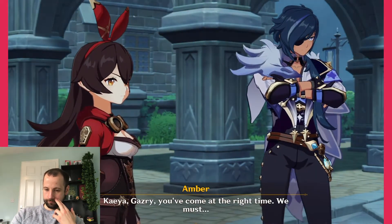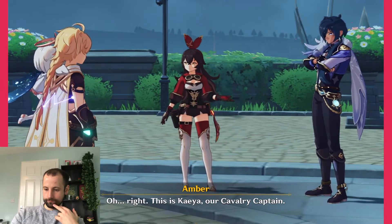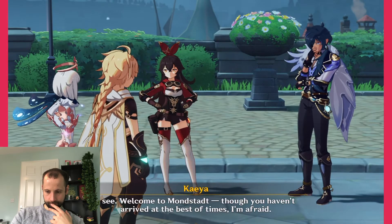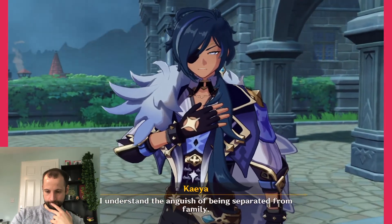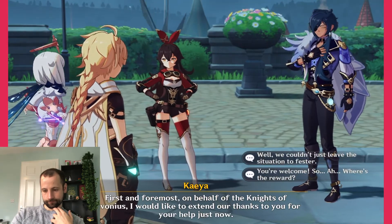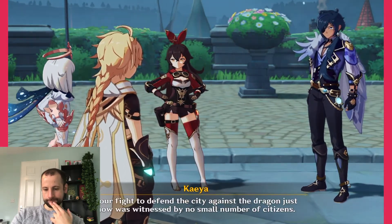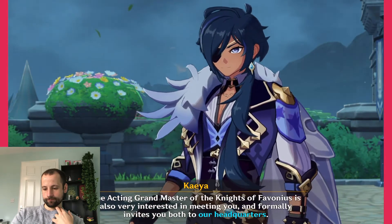Traveler, you've come at the right time. We must— hold on, Amber, are you perhaps forgetting to introduce us? Oh right, this is Kaeya, our cavalry captain — these two are travelers from afar. Long story short... I see, welcome to Mondstadt. Though you haven't arrived at the best of times, I'm afraid. I understand the anguish of being separated from family. Everyone has their secrets — I won't press you for more. On behalf of the Knights of Favonius, I would like to extend our thanks for your help just now. Your fight to defend the city against the dragon was witnessed by no small number of citizens. The acting grandmaster of the Knights of Favonius is very interested in meeting you and formally invites you both to our headquarters.